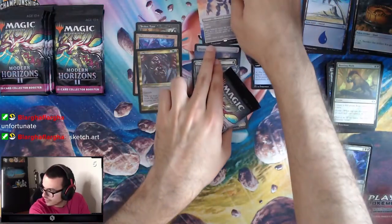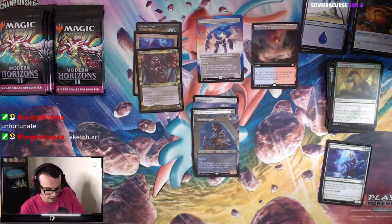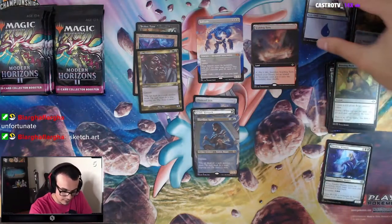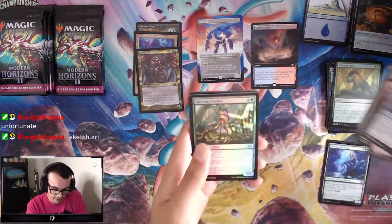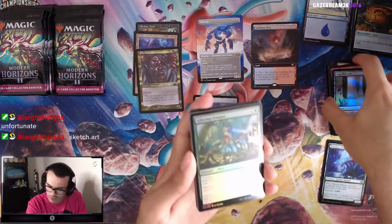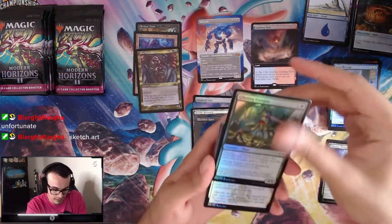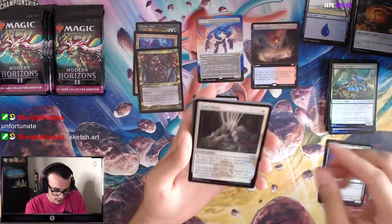Since we pulled Solitude as a Mythic, that should probably go up here. Not sure how many Mythics we'll get per Collector Box this go-around. I think we averaged maybe five — five's probably a good number.